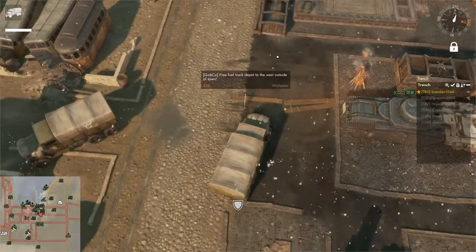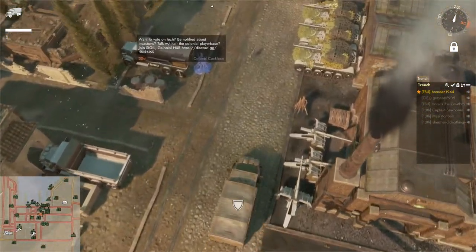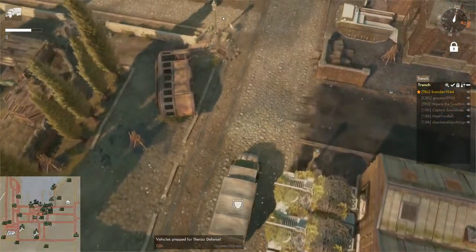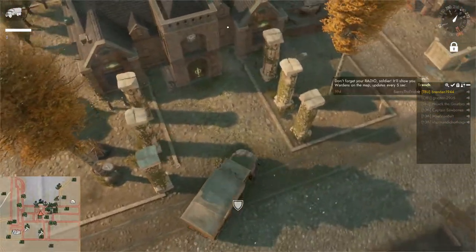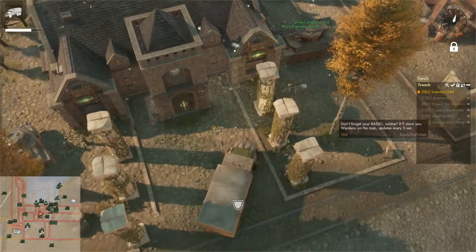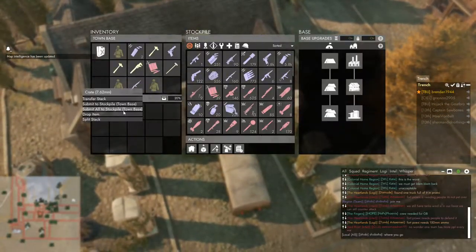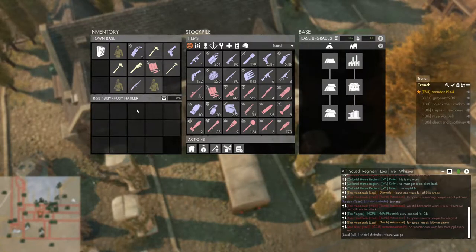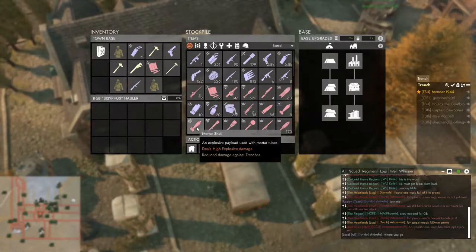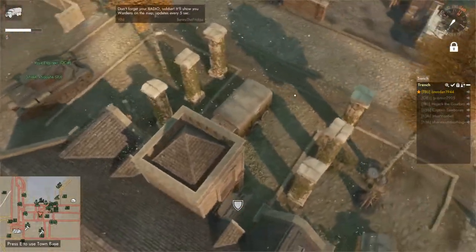What you want to do instead is something completely safe, quick, and easy where you can secure those precious commends. You'll have your crates in your truck — all you have to do is drive up to the base you want to submit them to and submit them from your truck. Just right-click any of the crates and you'll get a tooltip: 'submit all to stockpile.' And there you go — it's added to the stockpile, and you didn't risk anyone submitting it for you.